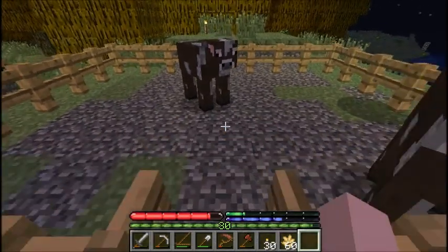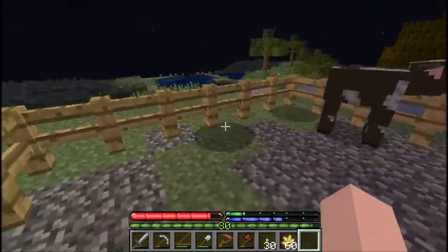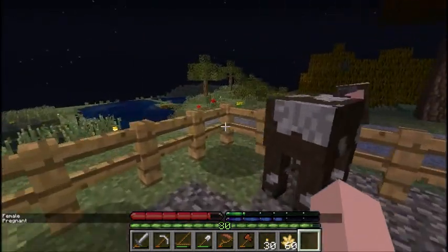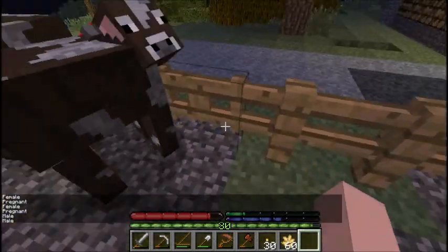Okay guys, I'm back and I figured out at least a workaround for the cows. If you turn shadows on, you can see their shadows. We've got two pregnant female cows here, and then two males. I only really need one male, so I can get rid of one if I need to.